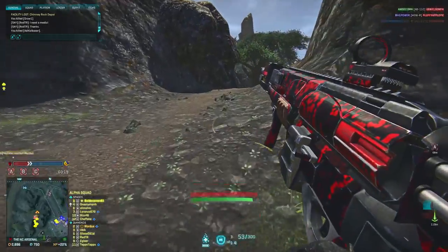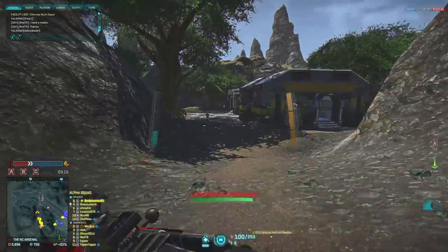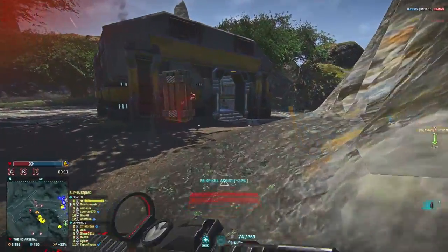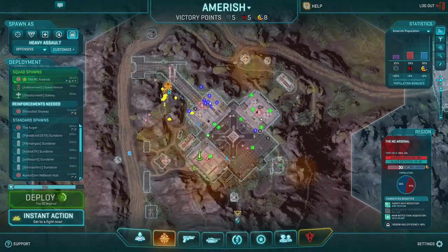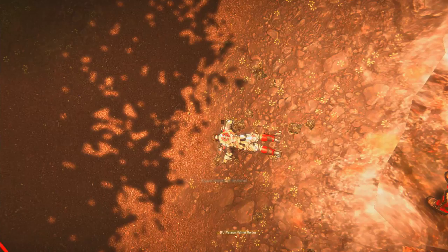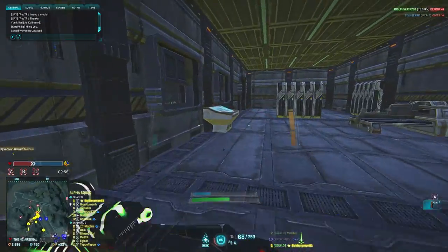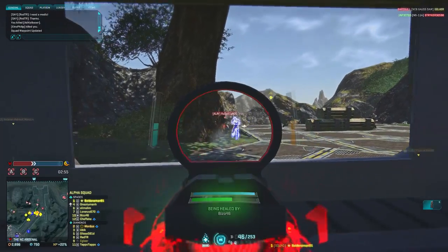Lastly, a squad full of heavies isn't going to help anyone, so you need to make sure that the squad composition is balanced. When playing in public squads, I encourage people to play the class they want. However, I make sure that we have at least 3 medics and 3 heavies. The only class I warn people about is the light assault, because they usually find themselves disconnecting from the squad and won't be in medic revive range — but that's the risk they take.